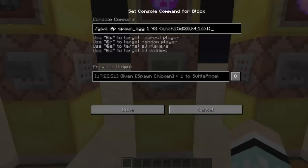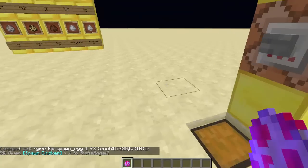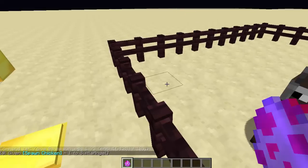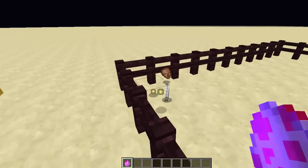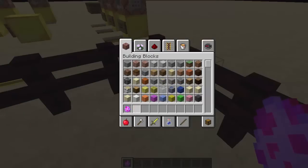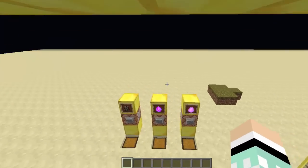The next thing I'm going to show you is a spawn chicken that's enchanted with fire aspect. If I spawn this it'll give me a chicken, and when I hit it with this — which has fire aspect — it will actually catch fire. Because it's fire aspect 10 it'll kill it pretty fast and the fire will go for longer.